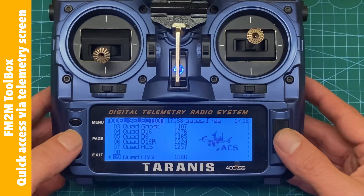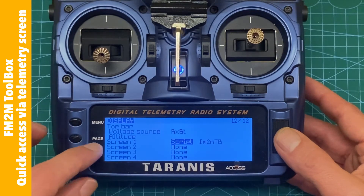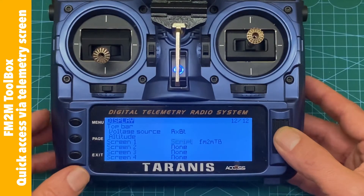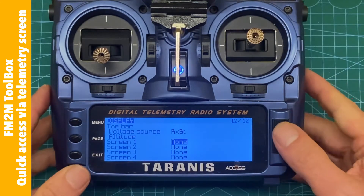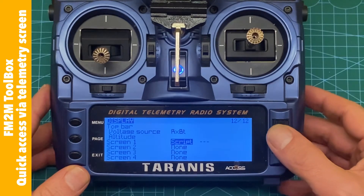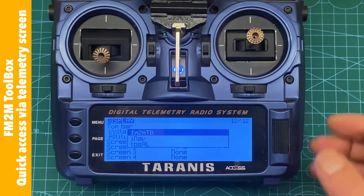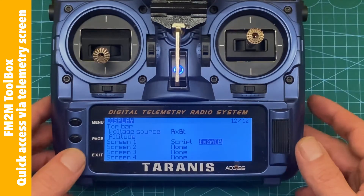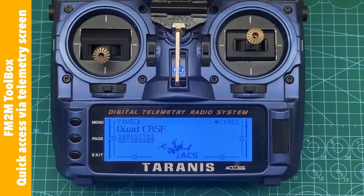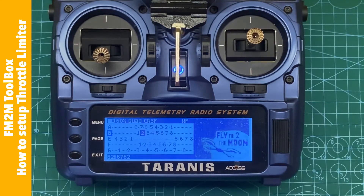Being in model menu, configuration menu, we go to the last page which is page 12, and there are the telemetry screens. Usually all four will be set to None. You select Script and then you will see the scripts placed in the scripts/telemetry folder. I've got three: iNav, TBS Agent Lite, and Fly Me to the Moon. I choose Fly Me to the Moon, and from now on long press Page will show me this — it's a persistent way of running the script.